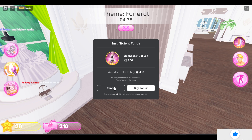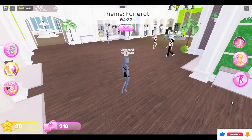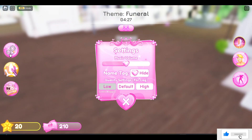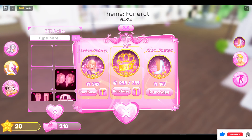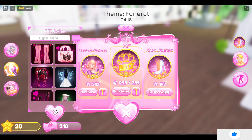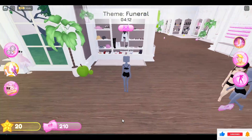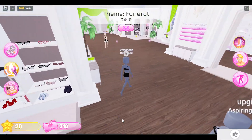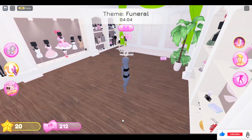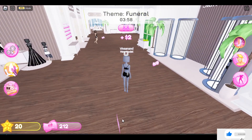You can see that this item costs 200 Robux, so I can't afford it. You can also go to your inventory and see what you have. Here are the dresses — you can choose one of them and look for any free dress available in the game, and design your look for the funeral theme. Hope you liked it! That's how you play this game — the beginning is the dressing phase and the end is when voting completes. Subscribe for more videos, goodbye!